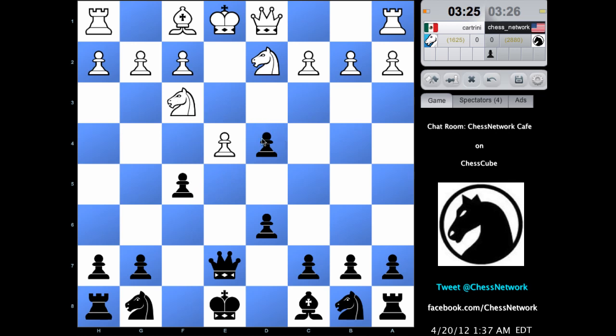If knight takes here, I actually could just develop. There's no need to take this right away. Development — this pin is still here. It's hit twice, defended once. So now it's hit three times and defended once. So there's still not a good way to lend enough support to the e4 pawn now.